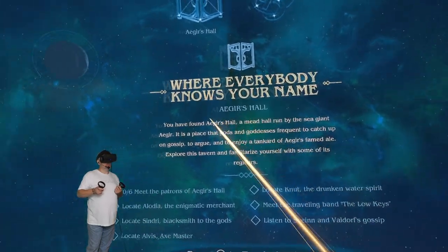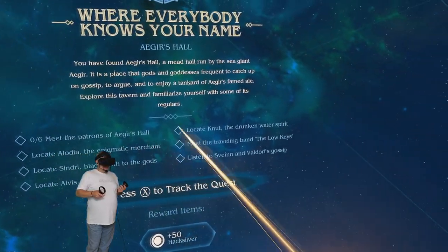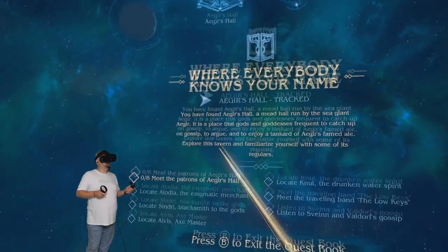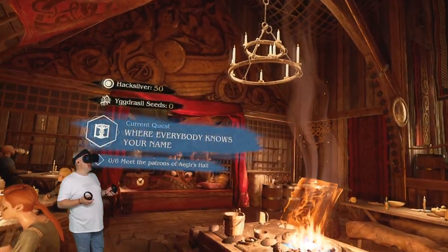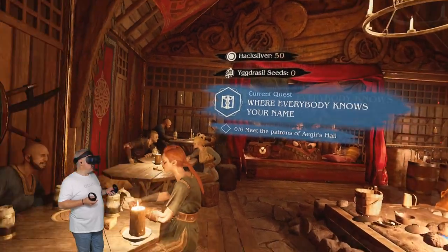Okay, so we gotta find all these people and track the quest, then exit the book. Now we are free to explore after we look at the tracked quest.